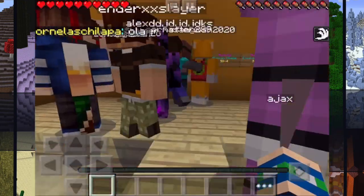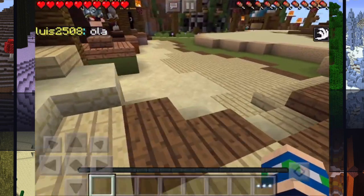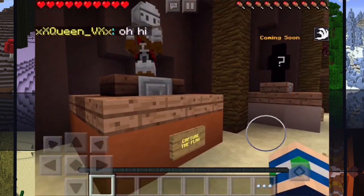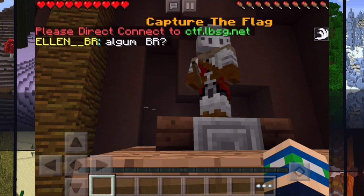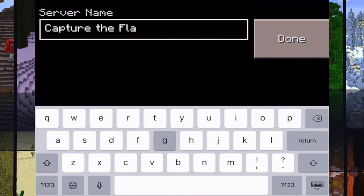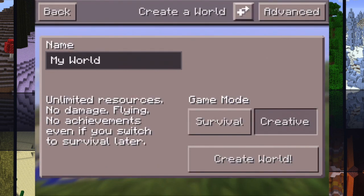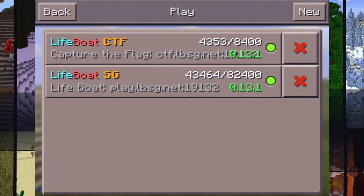From the hub, you can join Survival Games straight away, which is kind of why it's got SG in the IP. If you go up to, say, Capture the Flag and click it, it's going to say please direct connect to CTF.LBSurvivalGames.net. So what you do is come back to your main screen and add a new server. The IP is CTF.LBSG.net — this way you can get to the servers you want without having to go through the hub.